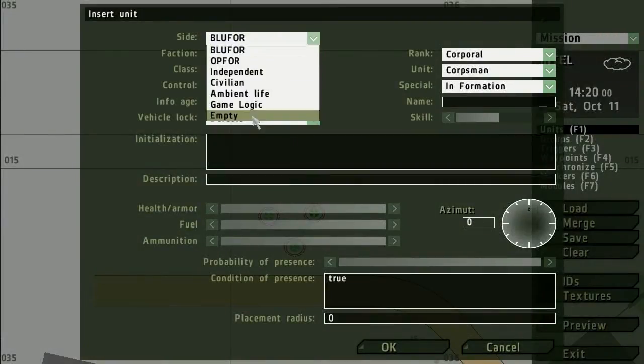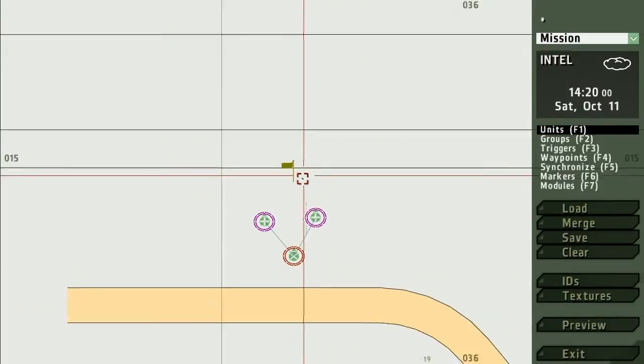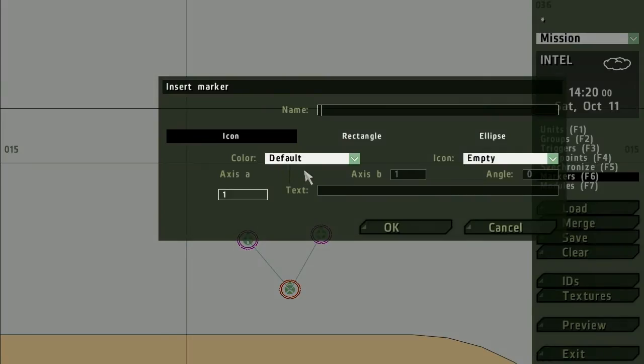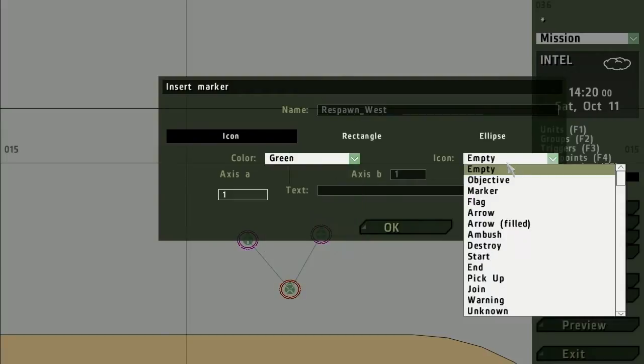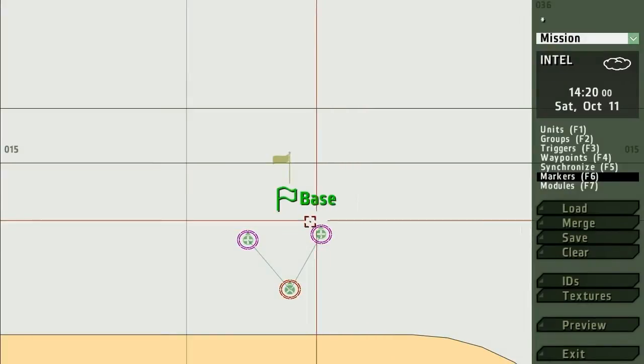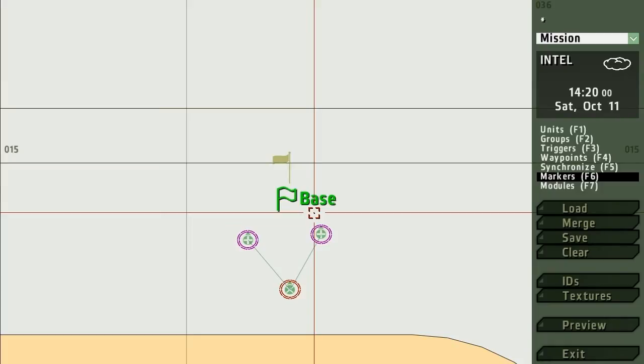So we're going to make our little base. We put a flag there and that will mark the respawn. Now be very careful — this next bit you must do exactly. Make a marker and call it 'respawn_west' — it will usually have an icon. Whether you want a flag or an arrow is up to you, whatever colour. In the text field type something like 'base', but the important thing is the name 'respawn_west'. If you're on the Russian side use 'respawn_east'. That marker will hide when you're doing other things, but when you click back on Markers (F6) it is there — it's just to avoid cluttering things up.